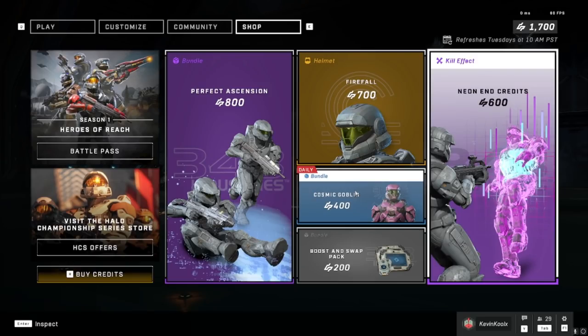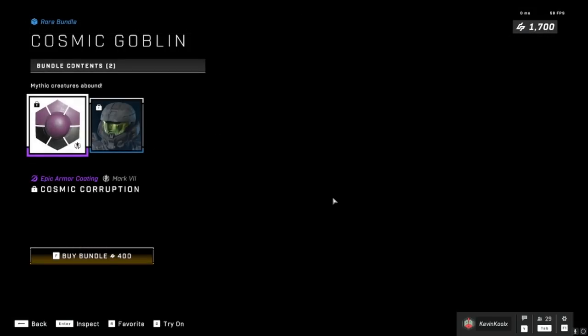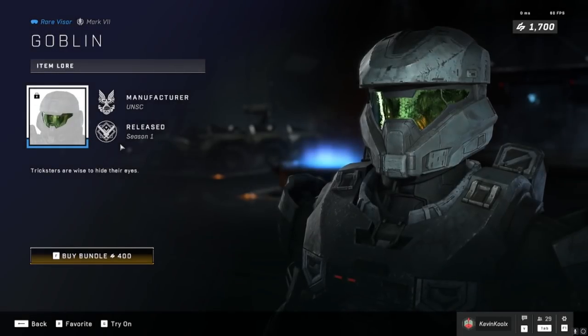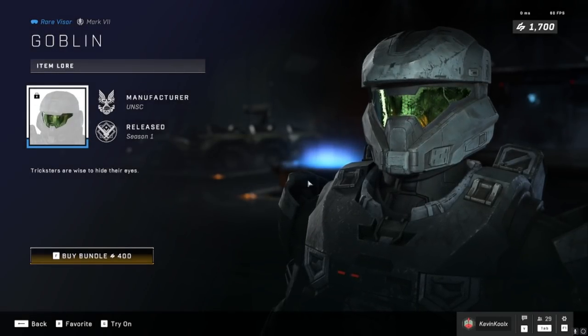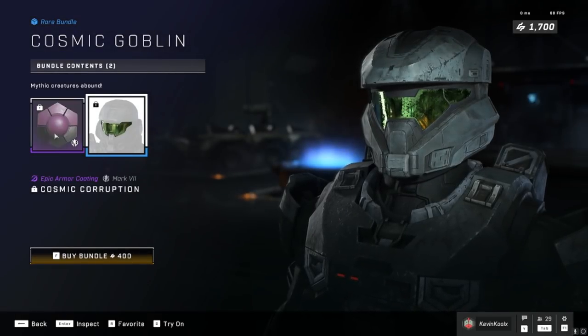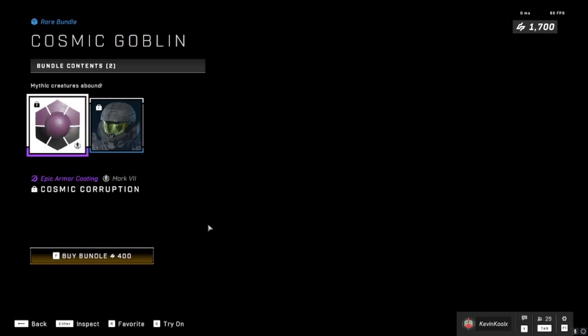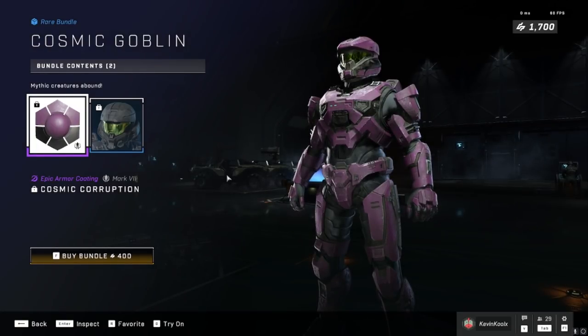We only have one bundle this week, and it is the Cosmic Goblin bundle, which is really just the color purple with a green visor. I don't find it to be that noticeable, but if you really like purple and the green visor, this bundle could be yours for 400 credits.